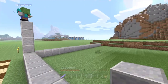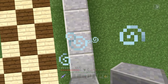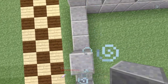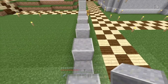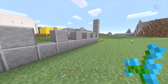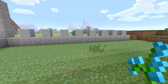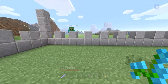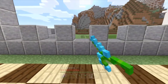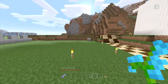I think you've got the dimensions wrong. Oh, do I? Let me just check something — 1, 2, 3, 4, 5, 6, 7, 8, 9, 10, 11, 12, 13, 14, 15... 18. This is 18 across. What is it supposed to be? Have you counted the pillars? Yes — and counting them: 19. Oh, it's one off. I'll just chuck one on the end.